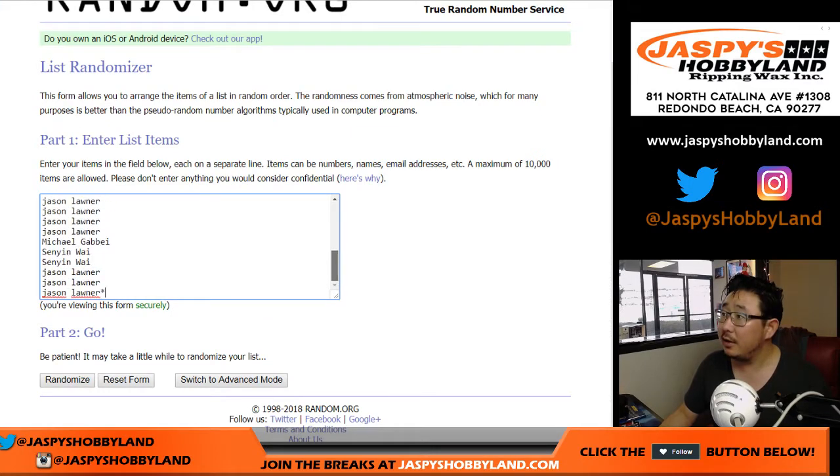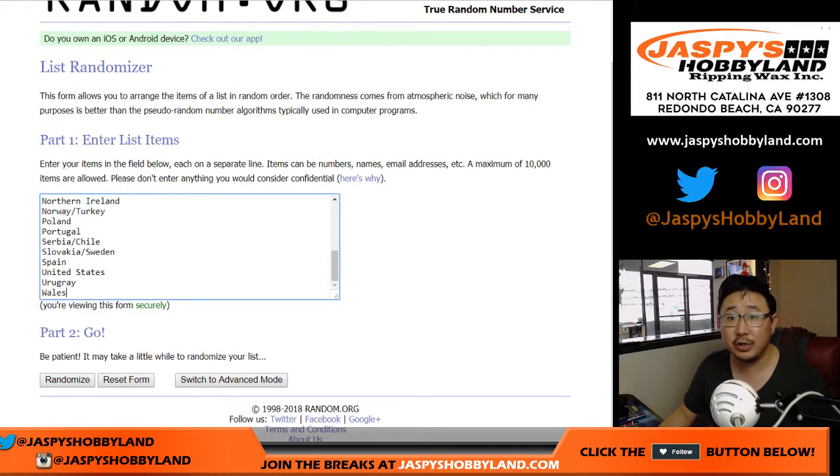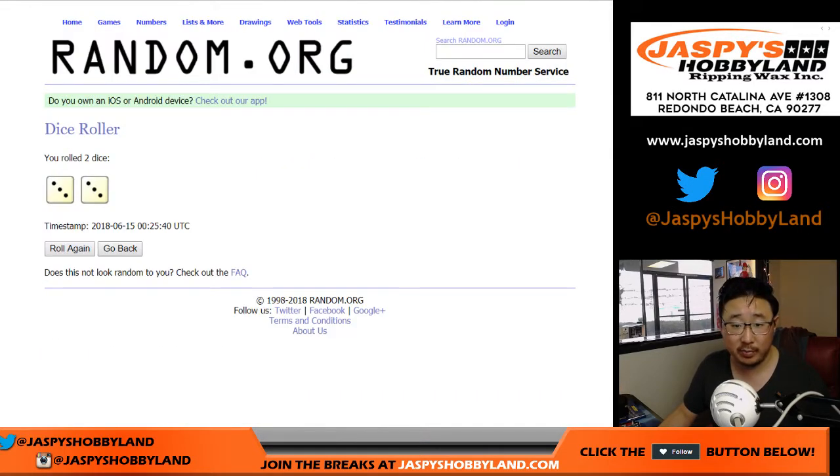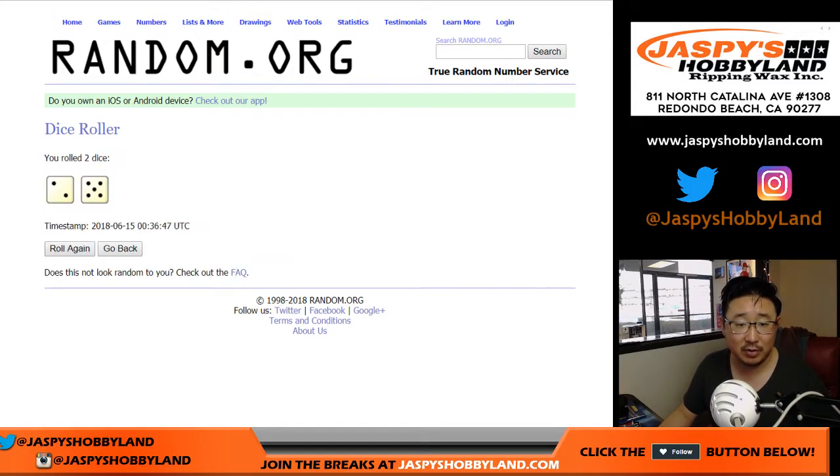There are the names right there, and there are the countries right there. Let's randomize each — that was from a previous break. Let's randomize new dice: two and a five, seven times.